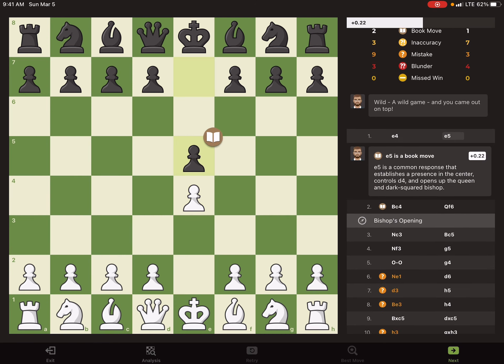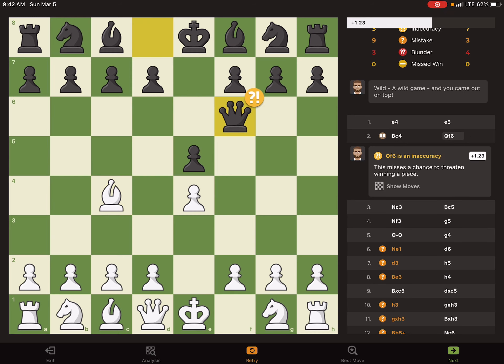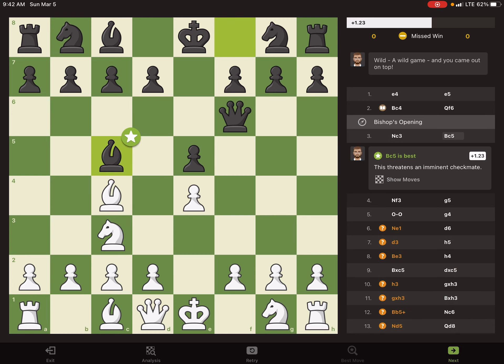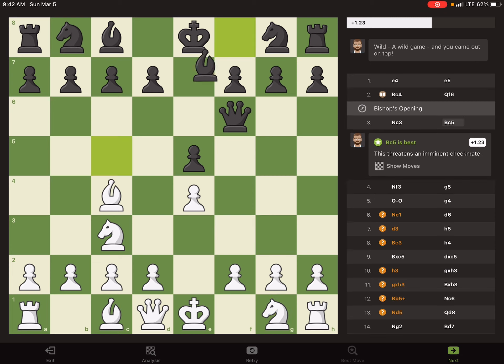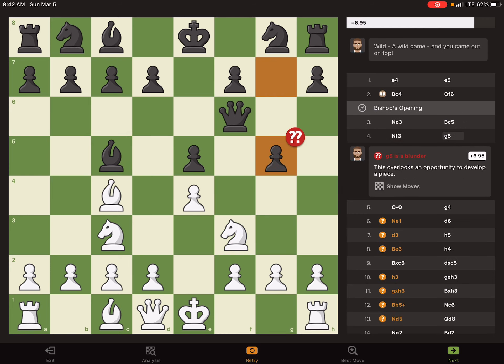So that's E4 by me, E5 is played, then chess.com says it's the Bishop's opening — I call it the London, because I think that's what it's actually called. I play that; I'm not very familiar with it, I just tried it. They play queen f6, so I'm already at a plus 1.2. I respond with knight c3, they respond with bishop c5. It threatens checkmate on f2, so I block their queen from getting there with knight f3. Then they play g6, which is a blunder, so I'm already up to 6.9.